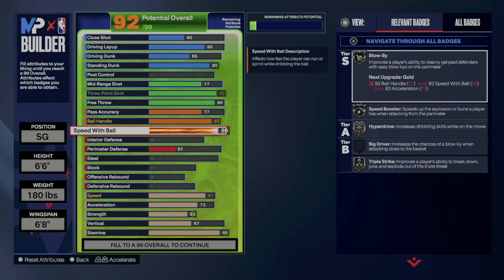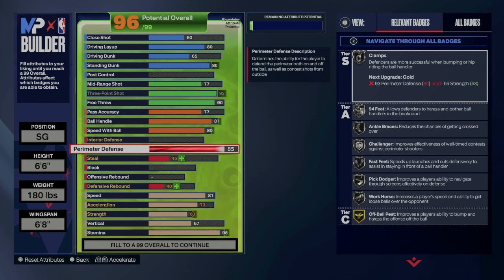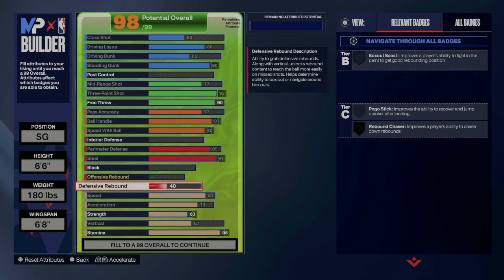What really separates the hash — other than being a secondary ball handler — is that it won't have as high a ball handle as your primary guard, but you're going to have really good defense. We're going 85 on perimeter defense to get all those silver badges, with off-ball pest on gold, and then 91 on the steal. The hash usually isn't playing primary on-ball defense — that's your power forward and lockdown — but the hash can play passing lanes, help defense, and pinch, and if need be, get on ball too.